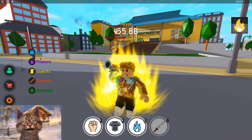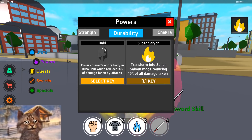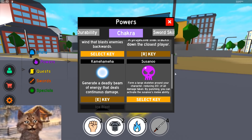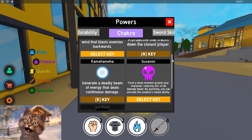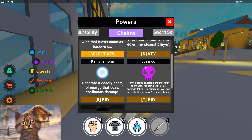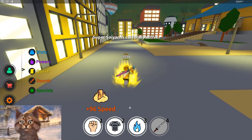Super Saiyan! Oh, I got Susanoo. What am I going Super Saiyan for? Let me try the powers — their abilities. Where's Susanoo? Oh, right here. So it creates a large skeleton around you that reduces 20% of damage. And by punching, you activate... oh, that is so cool. I gotta put that on T. Let me activate Super Saiyan... Susanoo... oh, I can't use both at the same time.